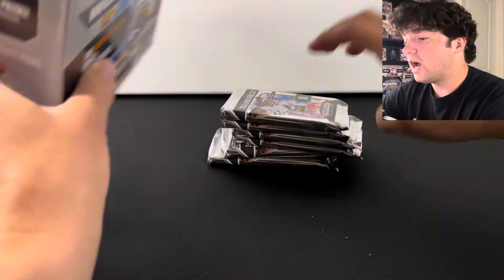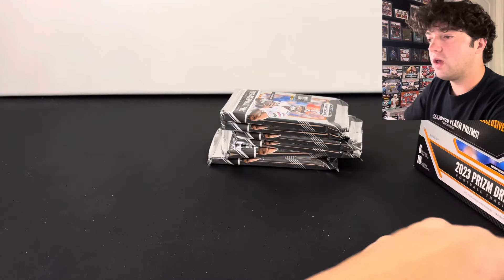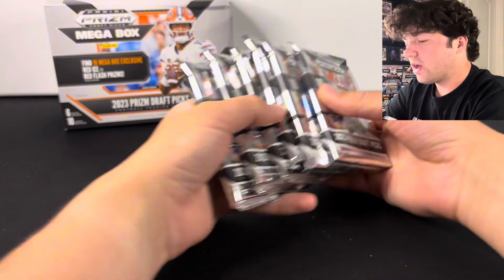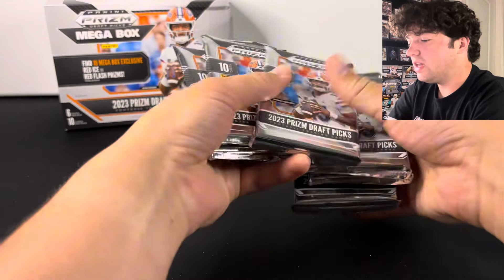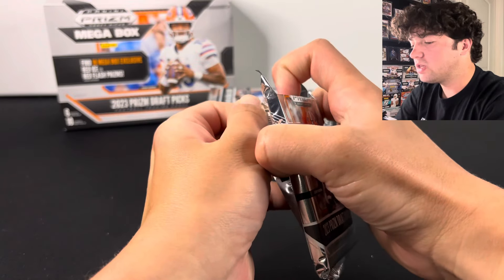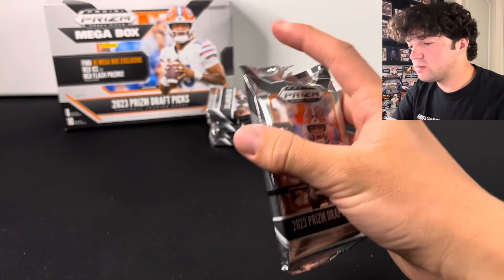Potentially you could have a box with 18 red flash Prisms numbered 249 — that would be insane. We've had a few crazy Prism Draft Pick boxes before, like a box with three pink Pulsars numbered to 15. We've got our six packs here with 10 cards in each pack, so the packs are going to be a little bit thicker. Let's hop into this first one and hopefully we can pull some Stroud or something.